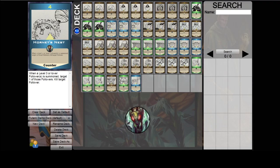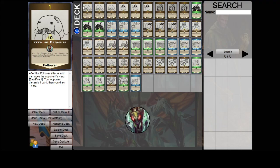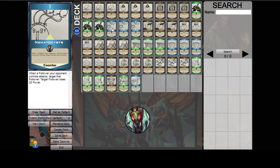Each player is represented by a hero. In this alpha client, we have five available, each with a pre-built deck, so you can jump straight into the action. In Hero Sync, there are three types of cards: followers who will battle for you, drives which support you, and counters to interrupt the enemy.